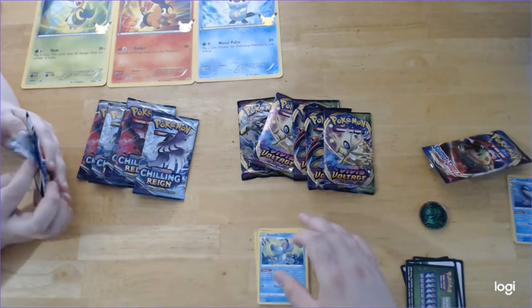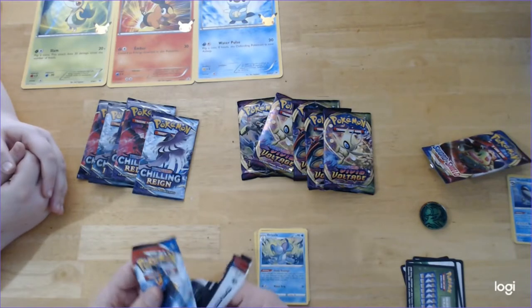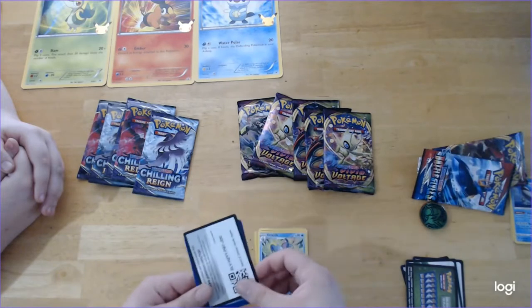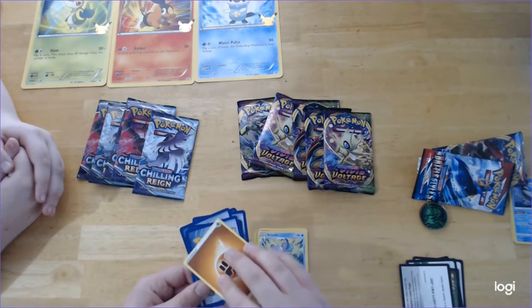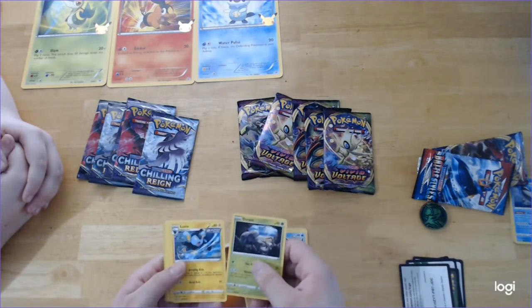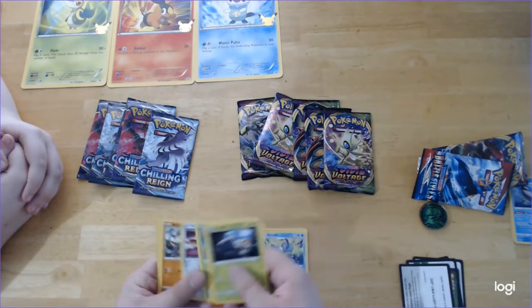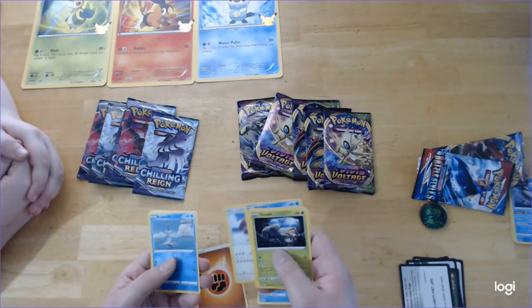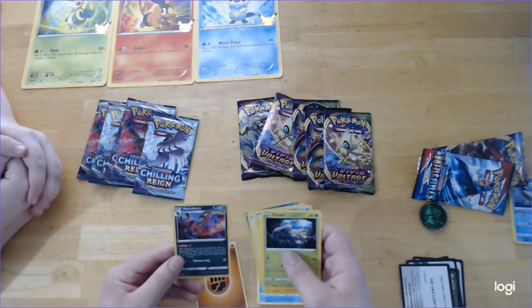And Raichu. Okay. This pack was already torn open — I just did that absentmindedly. Let's see, take out the data card. One, two, three to the front, and flip the Fighting Energy. Durant. Rapid Strike Luxio. Single Strike Energy. Formantis. Single Strike Mawile. Single Strike Mankey. Horsea. Lickitung. Reverse Foil Rapid Strike Remoraid. And Single Strike Houndour. Nice.